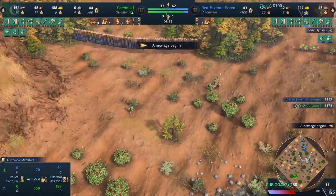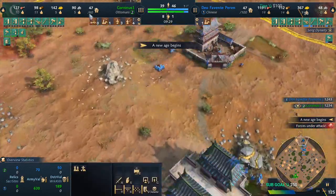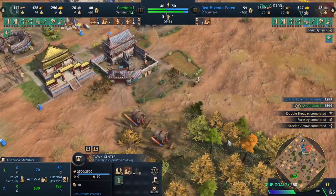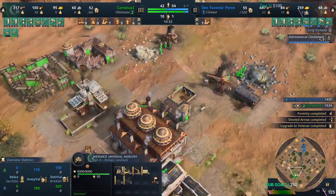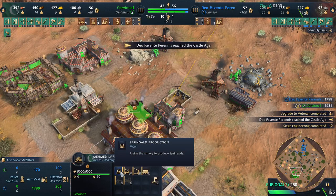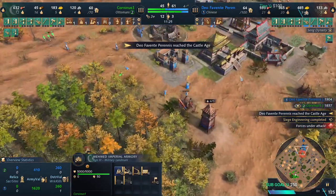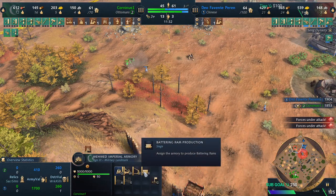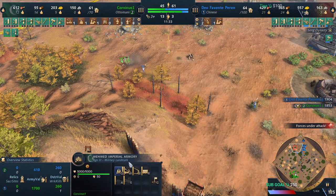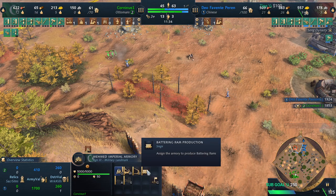It's really, really important to get all your military school production going. I went to the next stage and decided to harass the enemy. China went to TC and went Age 3 with the Clock Tower, so I set this on Springald. You don't have to set it on Springald — you can keep it on Mangonels, just remember which siege you're on. I usually put the imperial armory on rams because a ram takes about one and a half to two minutes to make, and I like that.